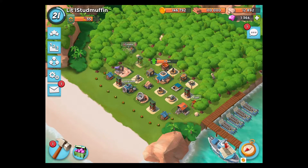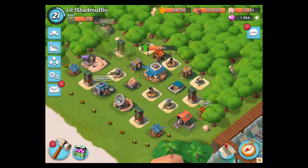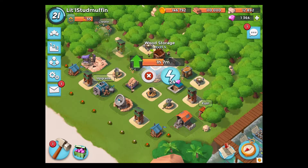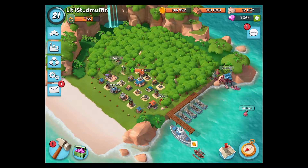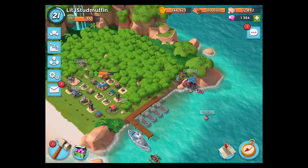Okay, Tim Stubmuffin here — this is a little Boom Beach action on my small account I just started. I finished a gold storage upgrade and now I went back to a wood storage upgrade, so that's going on.